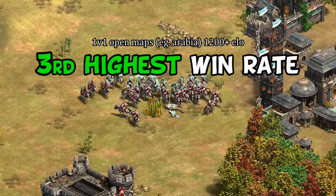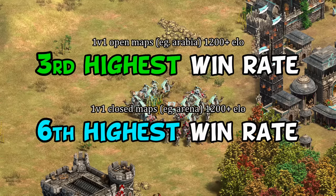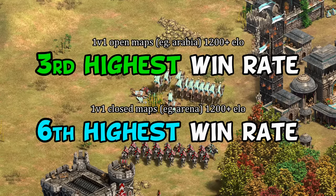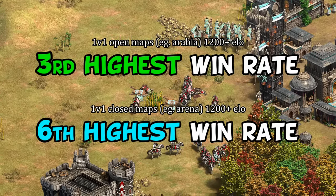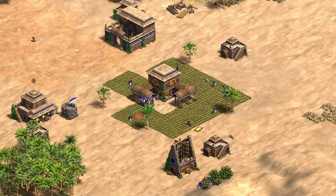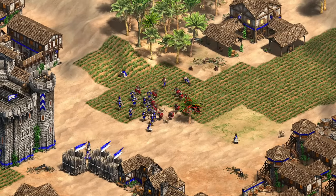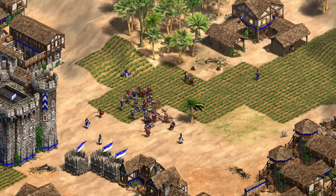According to the most recent stats available, they're a top tier civilization in 1v1 open maps and are among the strongest on closed maps as well, making me wonder if there might be some slight changes coming in the next patch. That great performance is partly due to a solid start in dark age with cheaper villagers right off the bat, though it's really in late castle or early imperial age that everything truly comes together and makes them so formidable.